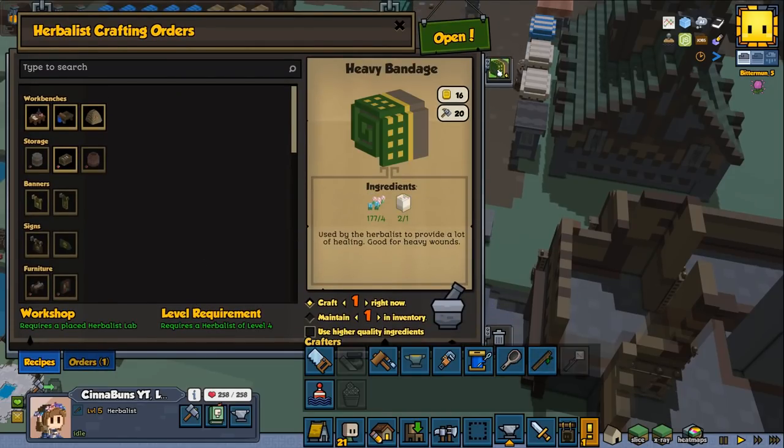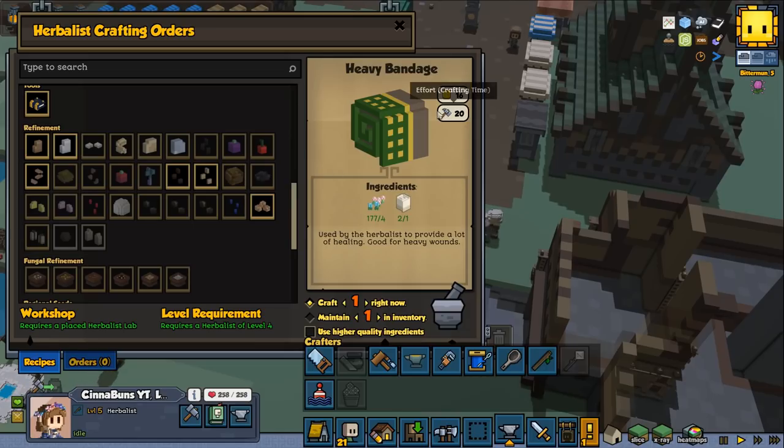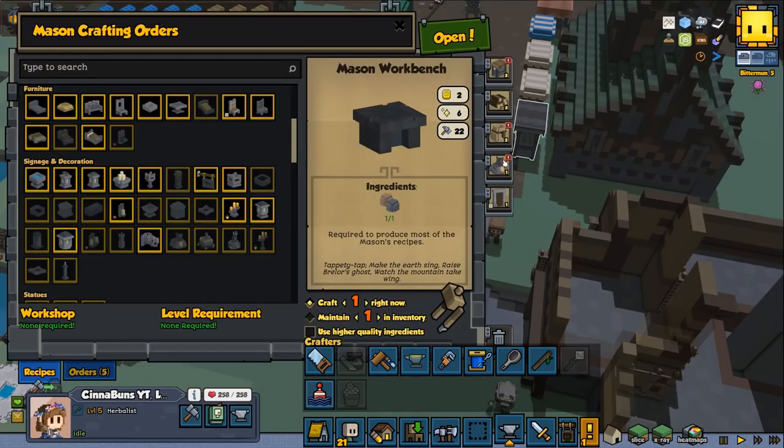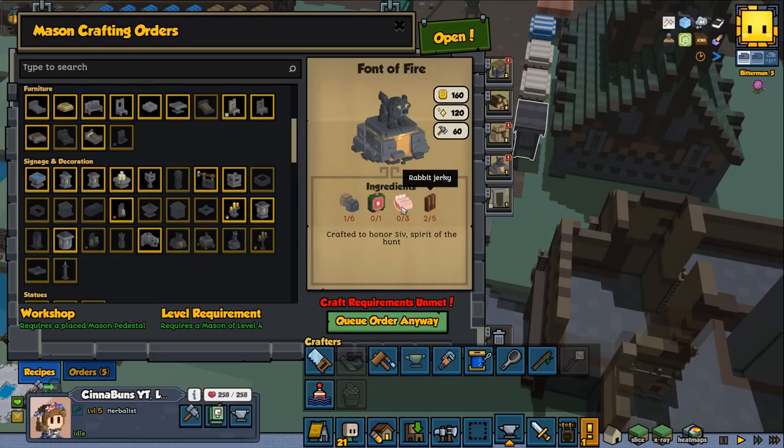So let's go ahead — we're going to do some bandages, actually skip that one because I don't think we need it. The Varanus meat is going to be really hard, the mutton is going to be decent hard — not too hard — and rabbit jerky is also not going to be too hard. I'm going to need to get Varanus meat; I would like to have a lot of it. Do not touch this one, because this one is going for the font fire.